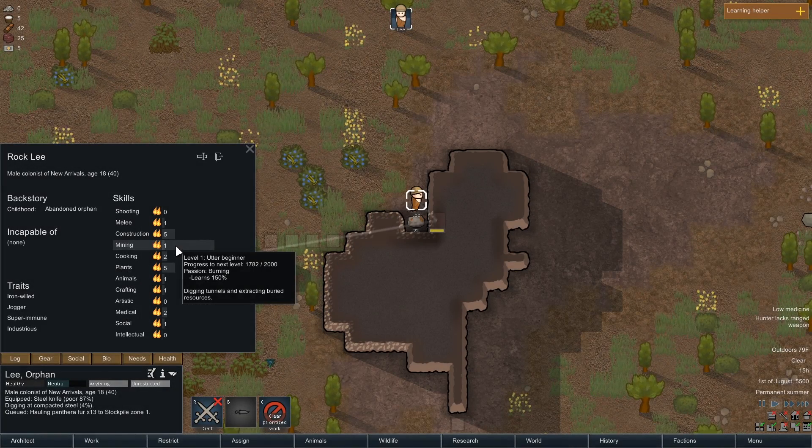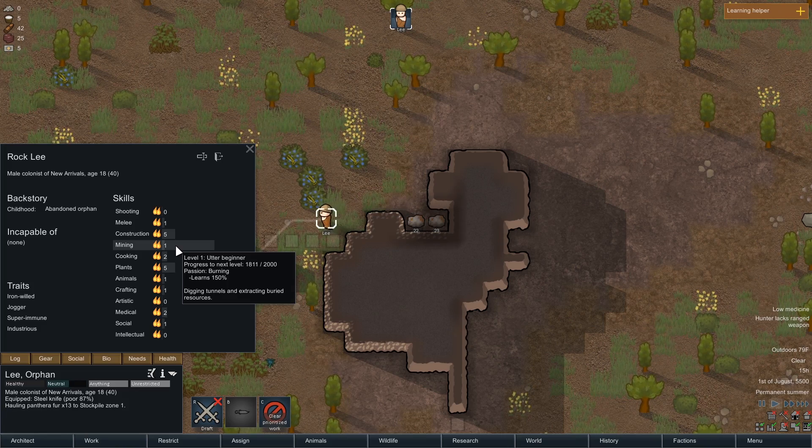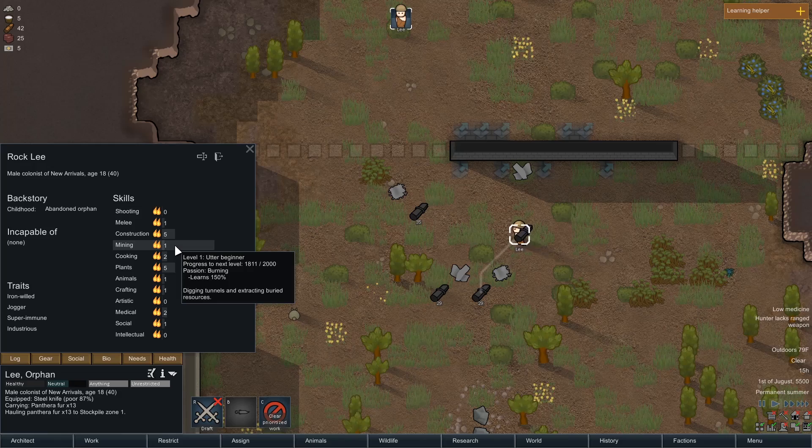Hey guys, welcome back to the all-passion, no-skill playthrough of RimWorld, where we're playing with one colonist who has no skill, starts off with nothing, and eventually is hopefully going to be a super colonist by the time we get to maybe like episode 5 or 6.